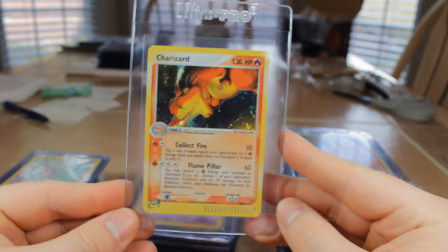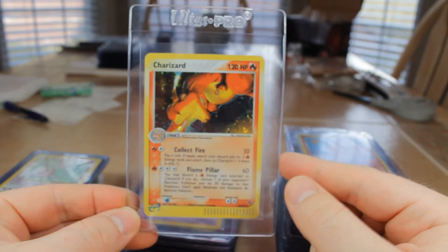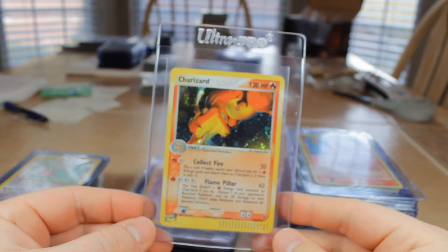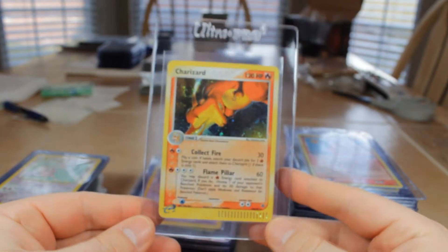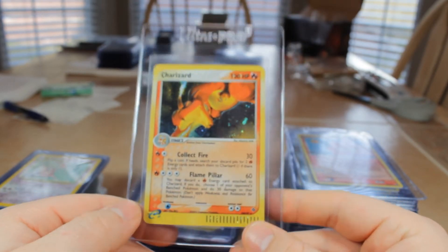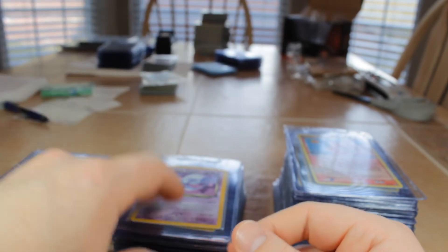Next we have Charizard from EX Dragon — love this holo. This is similar to the Torchic set they did: Charmander, Charmeleon, and Charizard from EX Dragon for City, State, and National Championships. I have not graded the Charizard Championship card before. But this is a Secret Rare, 100 out of 97, 2003 E-Series EX Dragon, which is one of the first EX series.